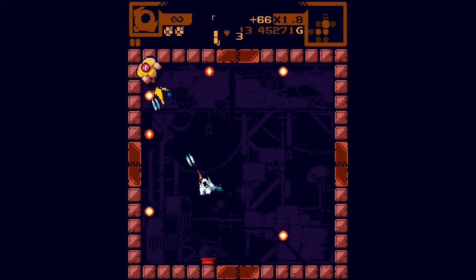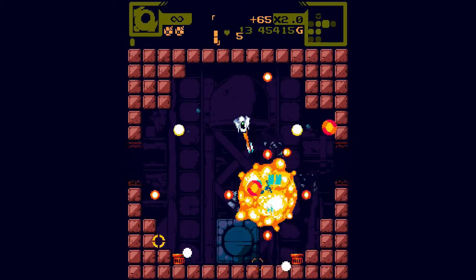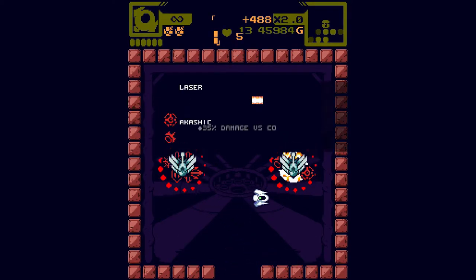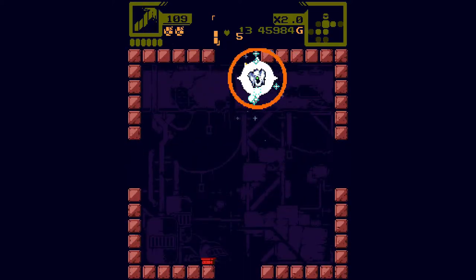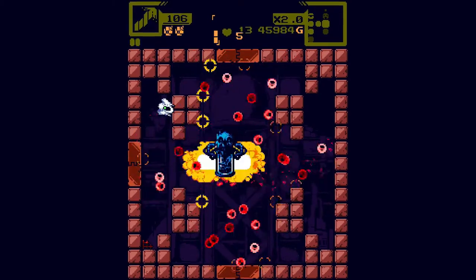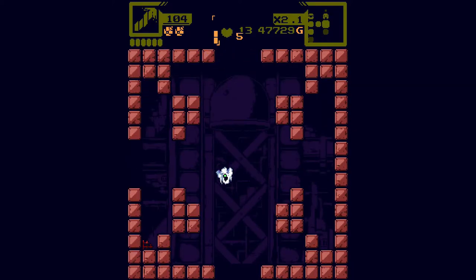There is an auto-bomb item that only activates if you have more than two bombs. Speaking of the forgiveness aspect of this game — one of the reasons I beat the final boss is because I had a laser that was not only triple lasers but also ricocheted off walls, so there were like six lasers every time I fired. It did crazy damage and it didn't beat the boss for me, but it was very helpful.